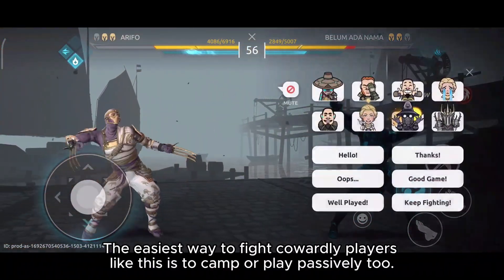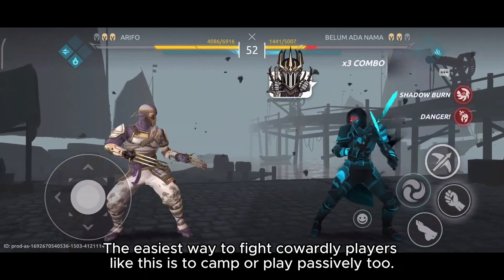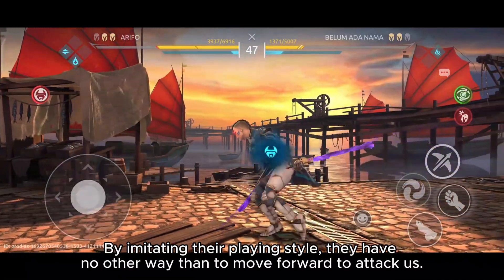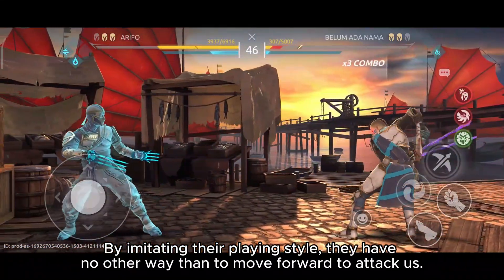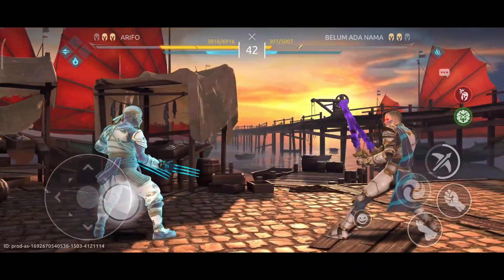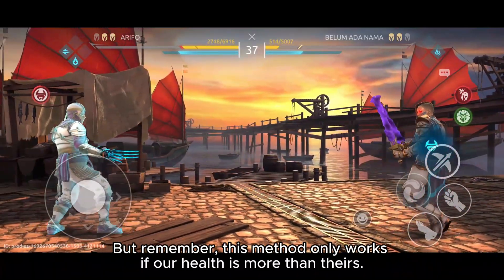The easiest way to fight cowardly players like this is to camp, or play passively too. By imitating their playing style, they have no other way than to move forward to attack us. But remember, this method only works if our health is more than theirs.